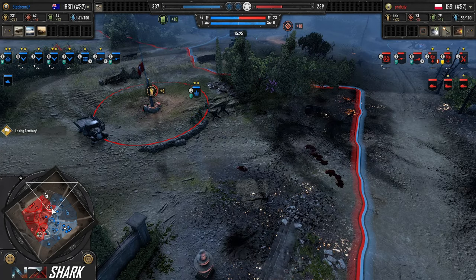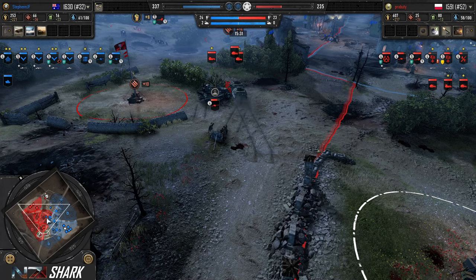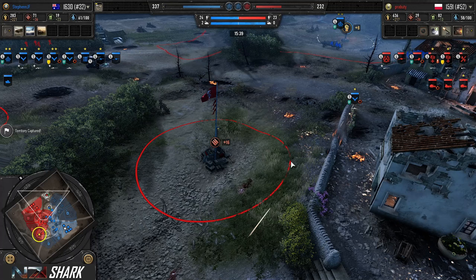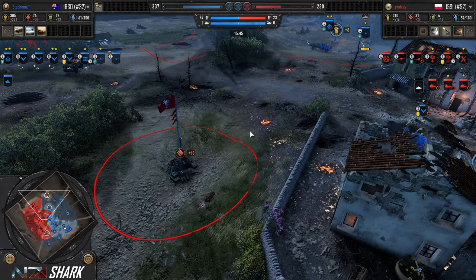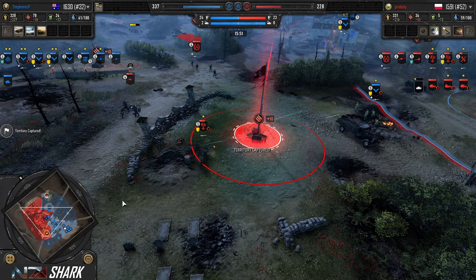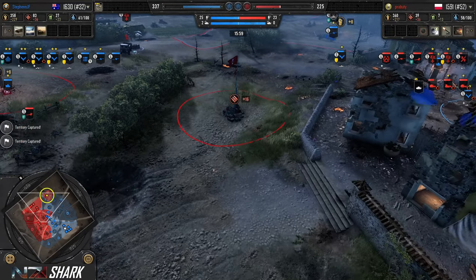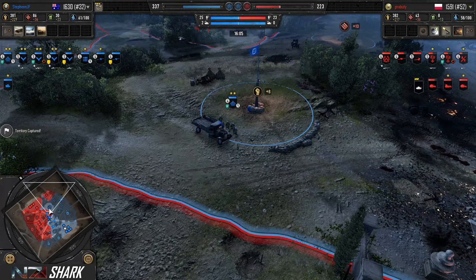I'm not sure what Praboudi is going to do to break out. I assume it's going to be a P3. He did get the self-repair. He's a little light on hard AT — not really prepared to deal with a Matilda, which Stefan's got his Tier 4 coming out. But the other thing is, if he's floating this manpower, a second ISG might not be terrible, because the Brit infantry are almost always going to be staying in cover — indirect fire is really valuable at forcing them out.